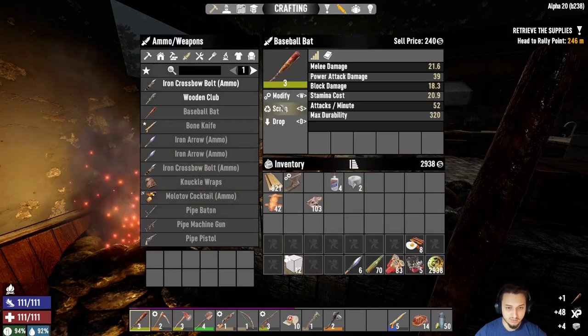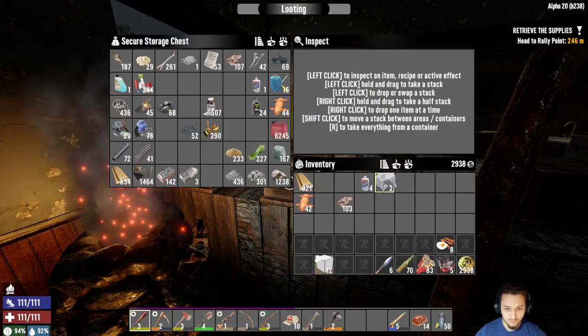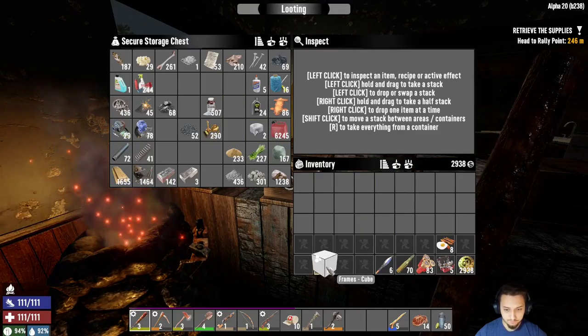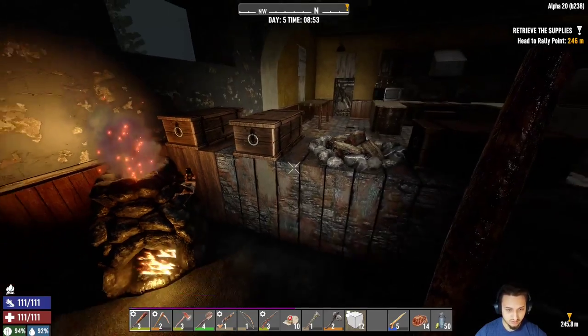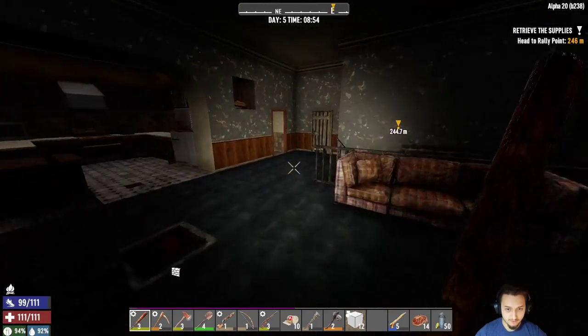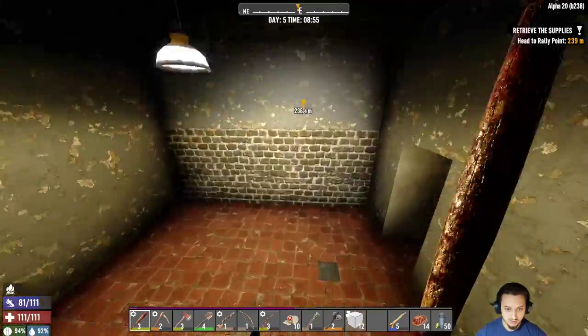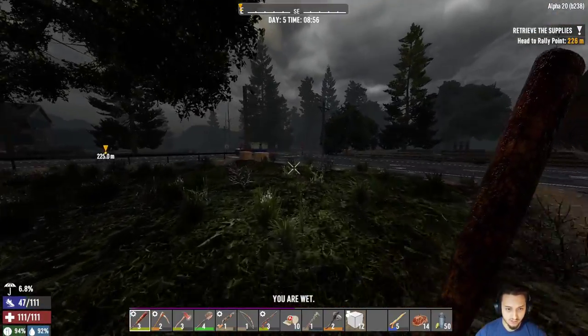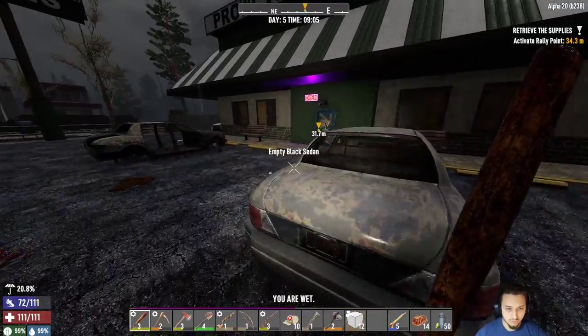We'll mod this up real quick and deposit all that. Put duct tape in there, some blocks we got. Wow, it just got really dark. Why don't we head over there to the quest. Hopefully we'll be getting a bicycle soon — it'll definitely help out a lot. Alright, I'm just about here.